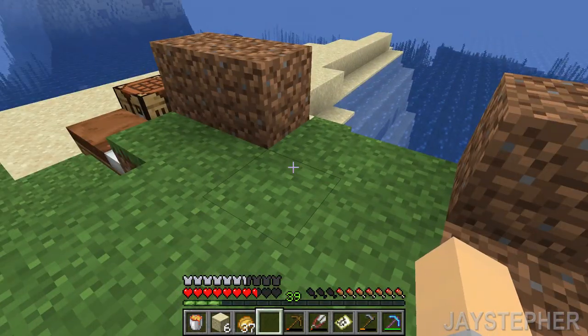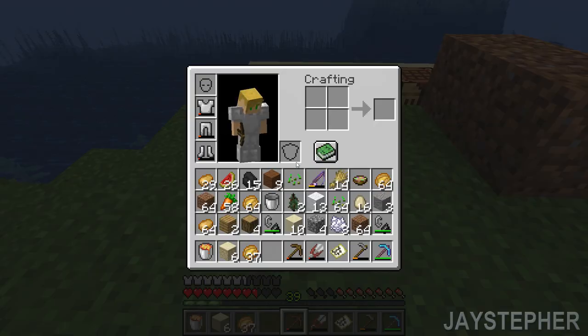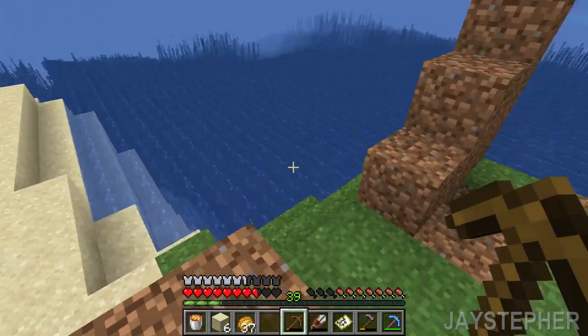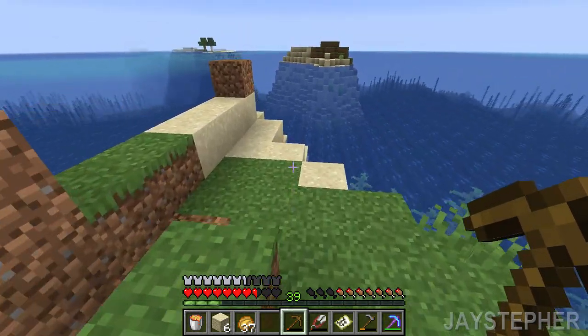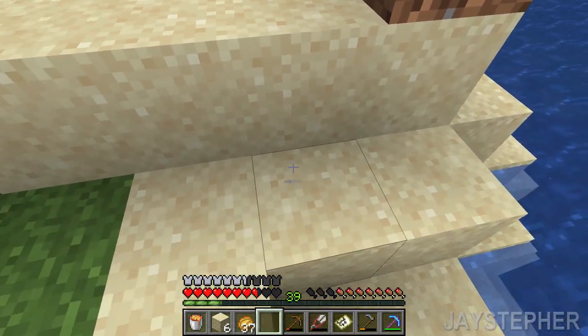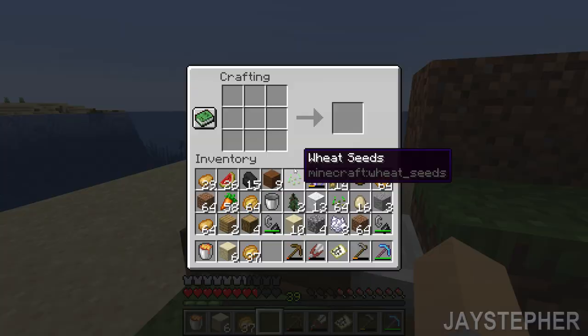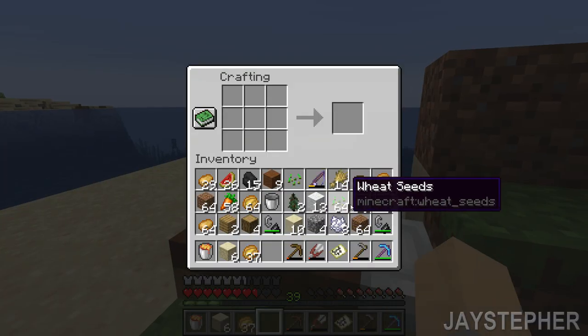One of the comments I got is: why do I always use stone tools? Well, here I broke the rule — I used wooden. I'm cheap. I don't like to use diamonds and iron and stuff. I save that for my enchanted stuff. So that's why I do that.